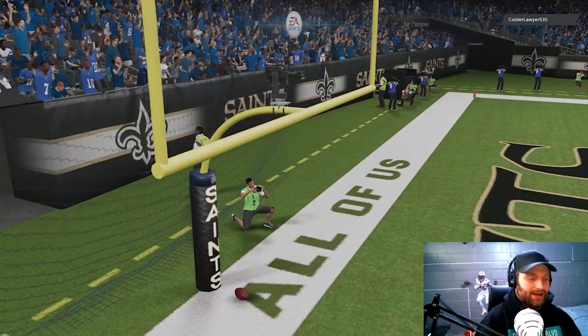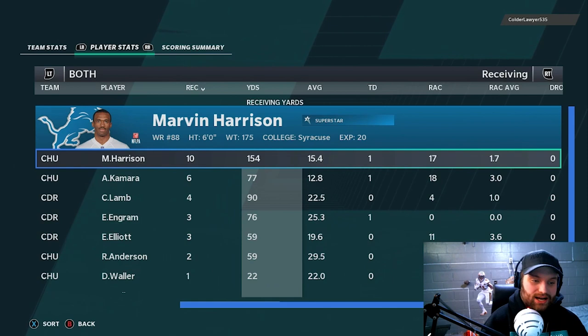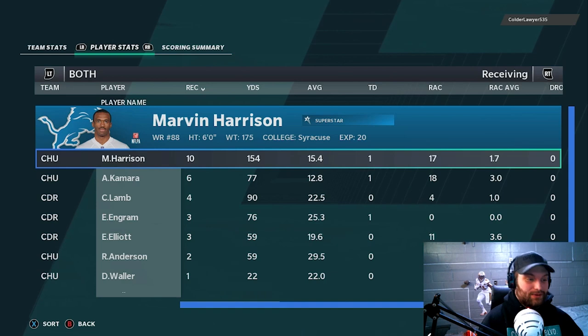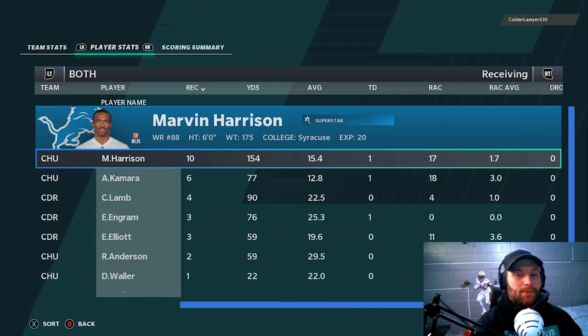That was a hard game — I was just playing very badly. Looking at the receiving stats: 10 receptions for 154 yards and a touchdown. We don't want to talk about what DeShaun Watson had — that was a bad game from us. But 10 receptions for 154 yards and a touchdown is a dub. I hope you guys enjoyed this gameplay — it was a little longer but we finished the whole game and had a game winner. Make sure to smash the like button for both gameplays today. See you guys later, peace out!